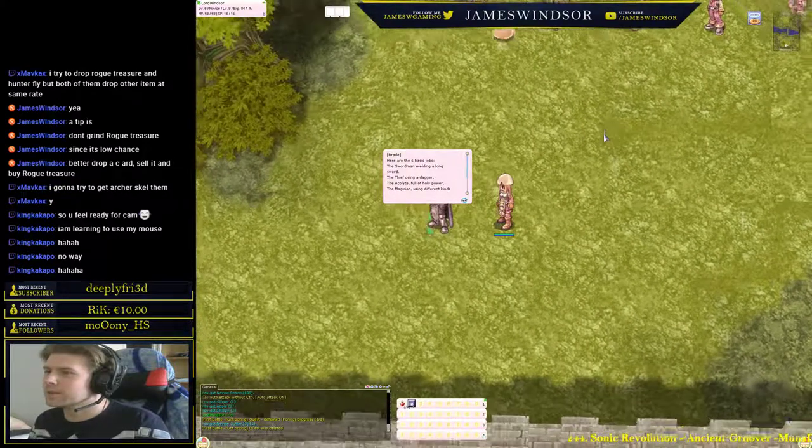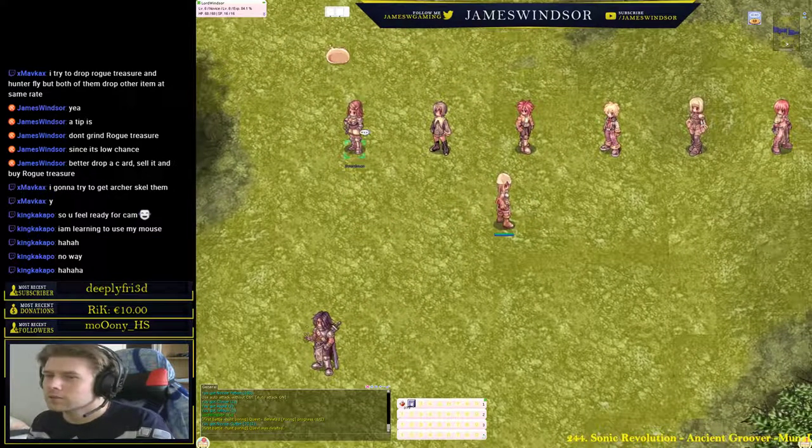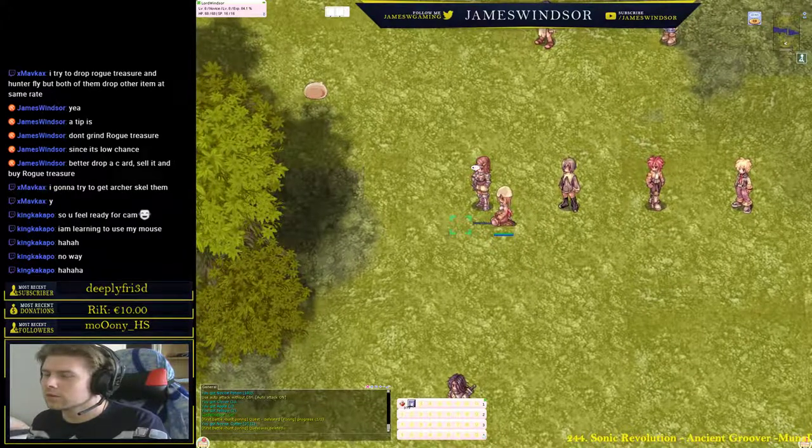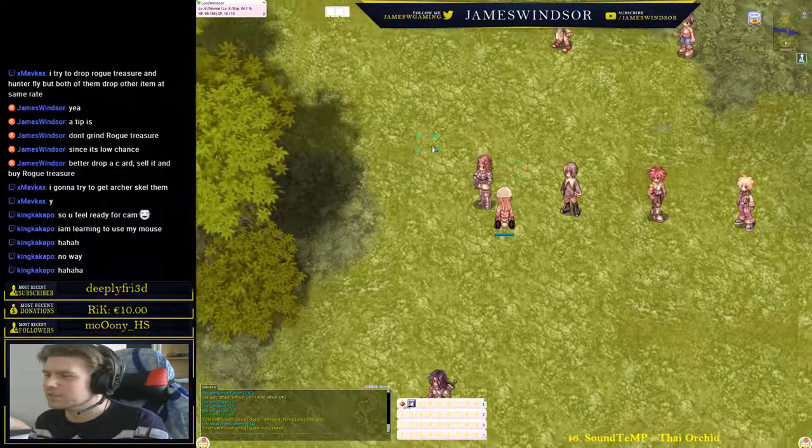He's going to explain the classes, but honestly he's really bad at it so I'll do it instead. When you go, you can become a Swordsman — they're like knights. They can branch into Knight or Crusader. A knight uses a two-handed sword, has fast auto attacks, and kills things. A crusader is more for protection — uses a shield, one-handed spear or sword, can do some healing and shielding. Crusader equals paladin, knight equals knight.